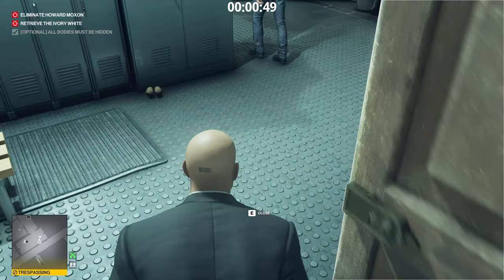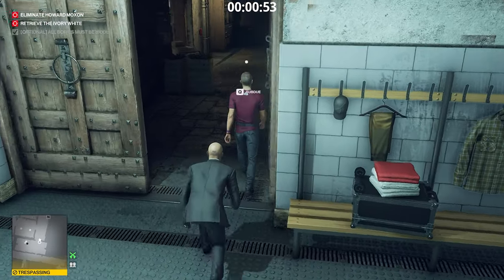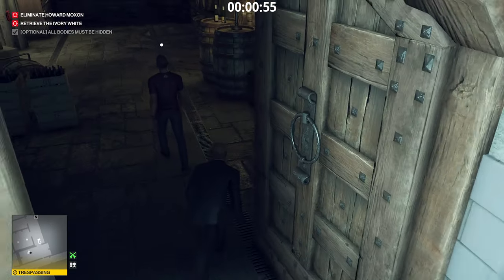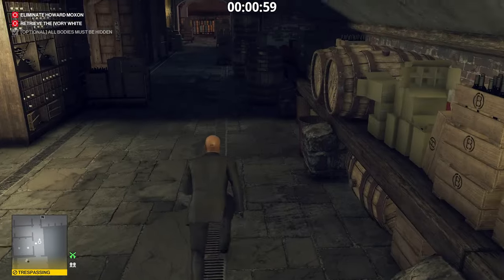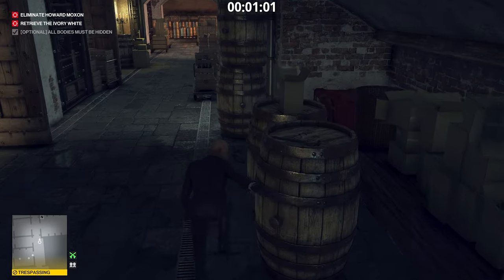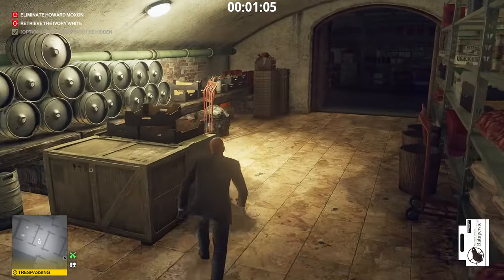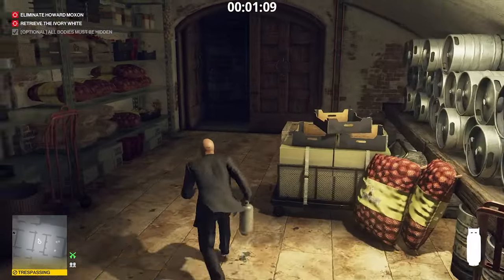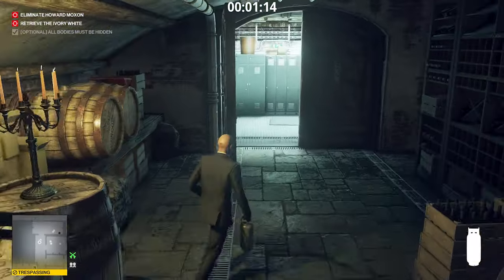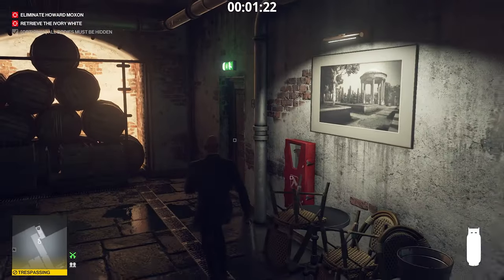Follow close behind him through the locker room into the storeroom area behind. Wait for him to break off to the left, and once he does, just run past him. You can grab the crowbar off the barrel here. In this little storage area, the important thing is to grab the propane. Once you get the propane, head back the way you came — it should be pretty safe through the locker room. Take a left outside and go back up the stairs you came down.